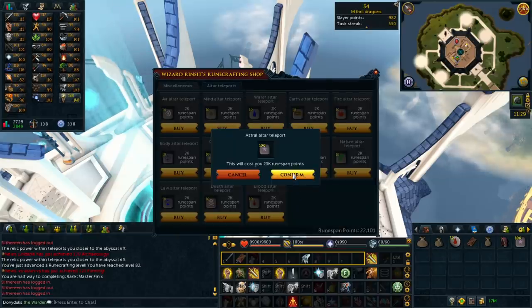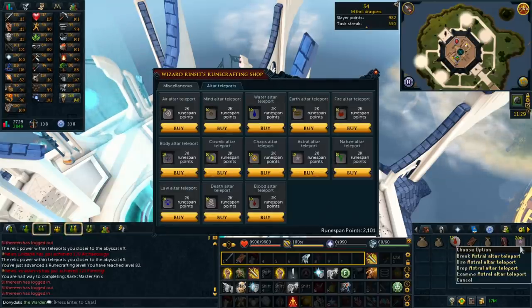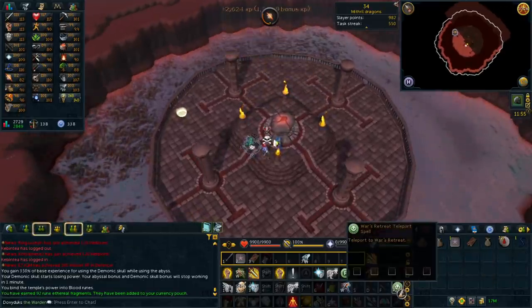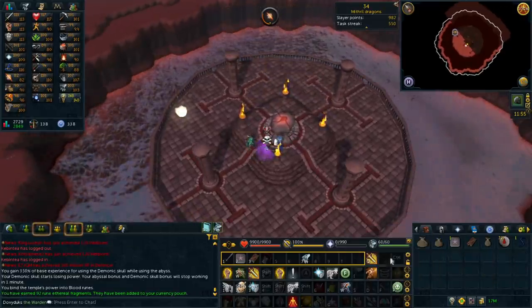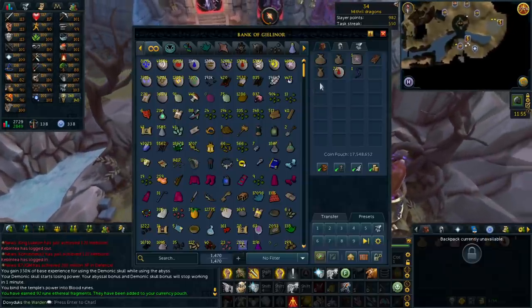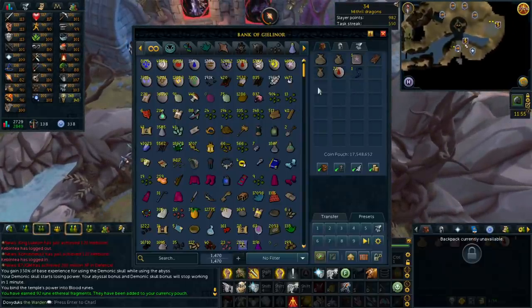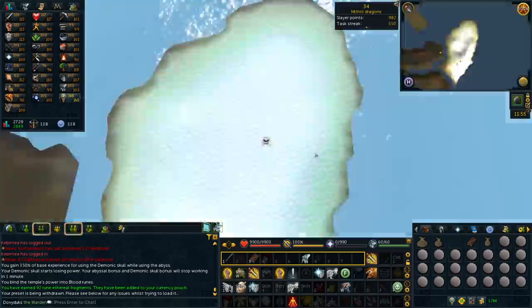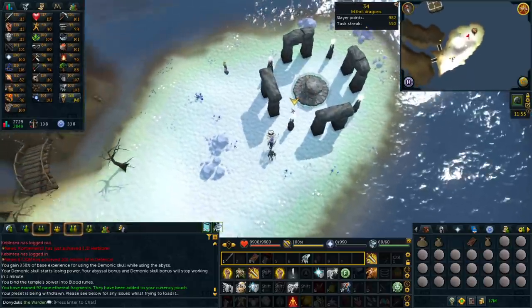I had some Runespan points so I bought over 200 astral teleport tabs. I'd go inside the blood rift, craft the runes, still get the bonus XP for the next minute, then teleport to the bank and break three astral tabs before the bonus wore off. You can actually get magical threads this way — normal runecrafting doesn't give you any magical threads.